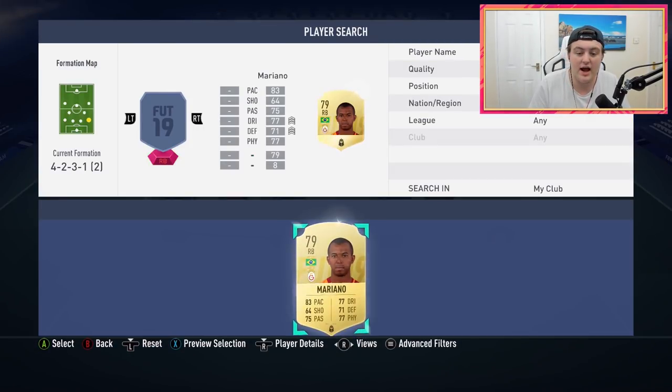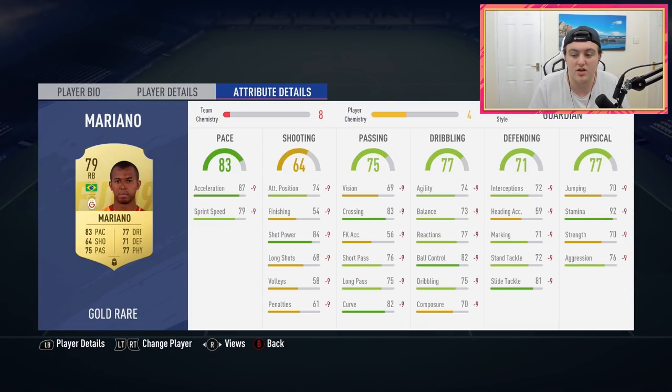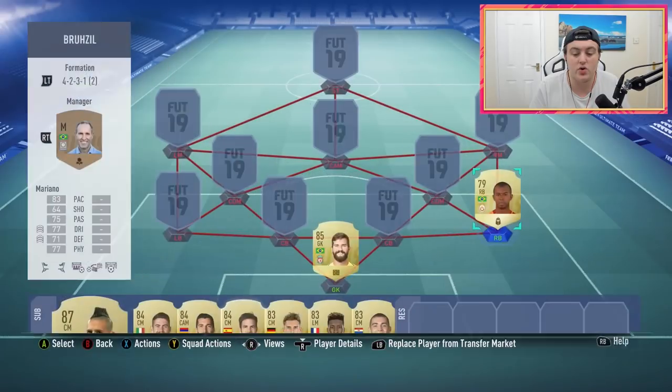Over at the right back spot we have got Mariano from the Turkish league. There's not a whole lot of Brazilian right backs that are good this year, but I went with Mariano because I do enjoy this card. He felt quite quick, good physical as well. In game I think he has like 79 strength or something like that. He only shows minus nine on the stats because I haven't got a link with him yet, but he feels really strong in game.